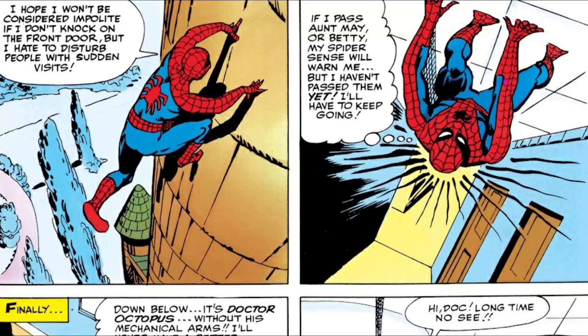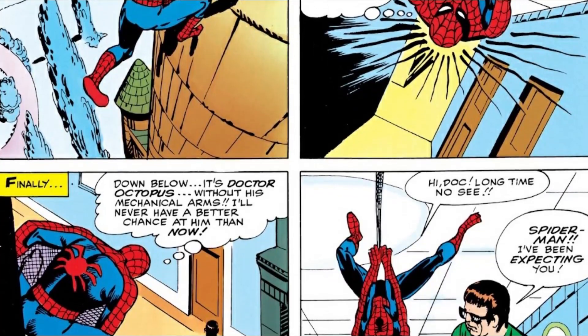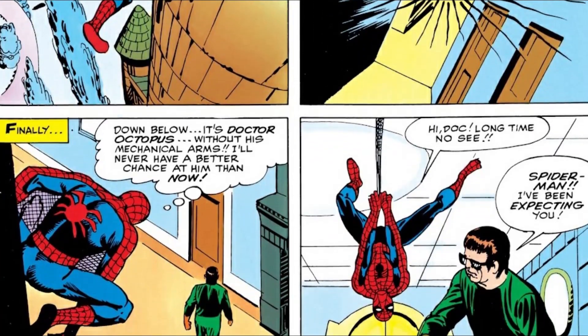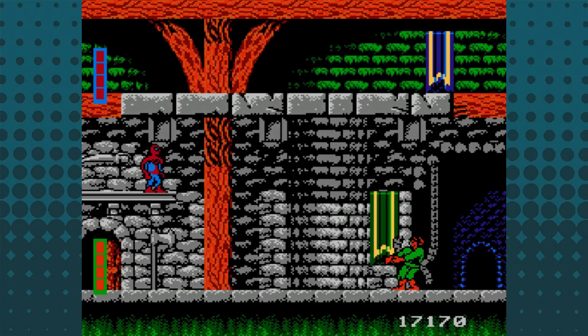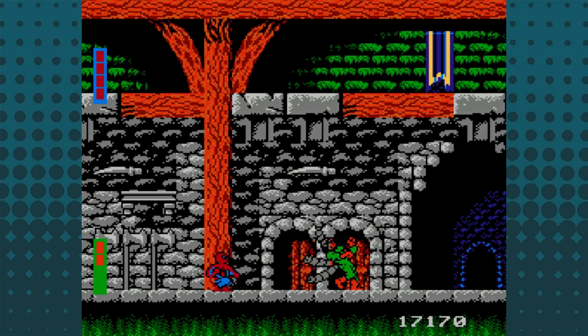Finally, Level 6 is Doc Ock's castle. There was never a castle in the Return of the Sinister Six storyline, but there was one in The Amazing Spider-Man Annual from 1964, where Ock had been holding Aunt May and Betty Brant hostage. Dr. Octopus is also sporting his retro green jumpsuit from that period, not the white tuxedo he had in the early 90s. Reaching the eight-limbed evildoer can be tough without a cheat device because of the wonky hit detection and controls. You have to beat Ock three times in three separate rooms of his castle, each getting progressively harder as you have less space to maneuver around his mechanical arms.